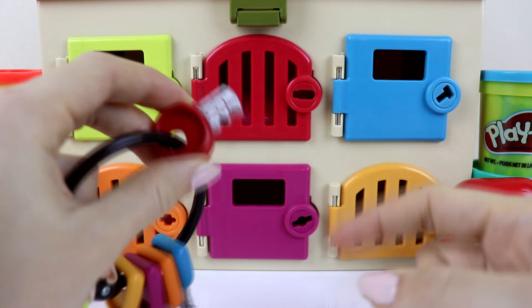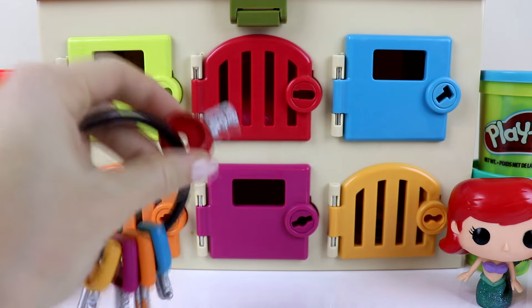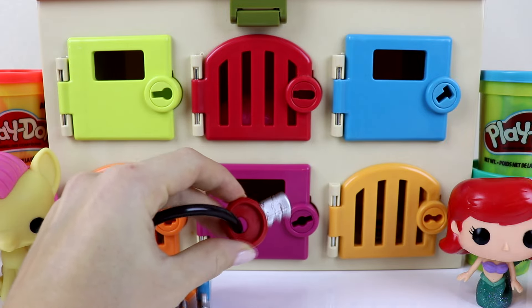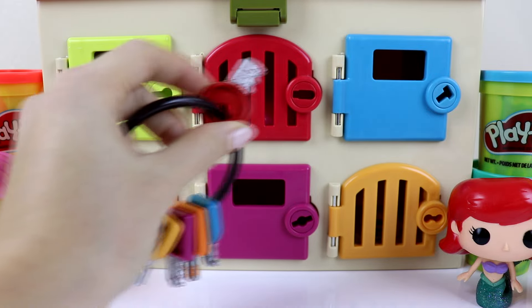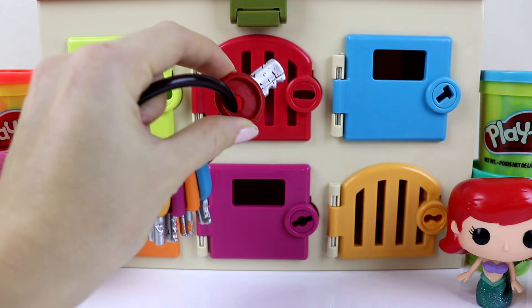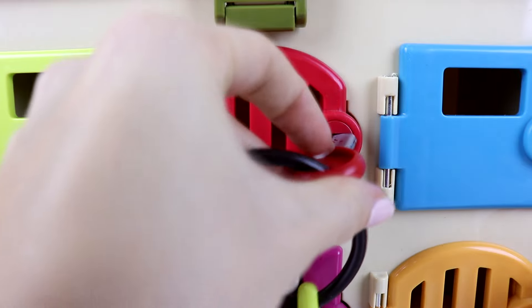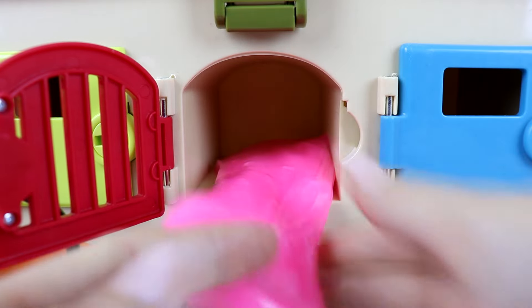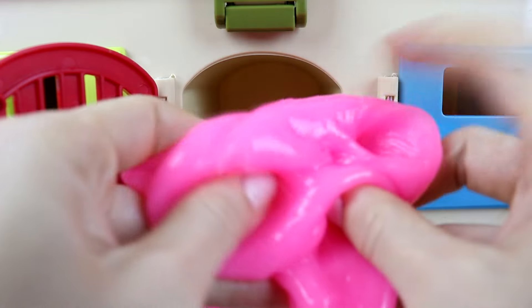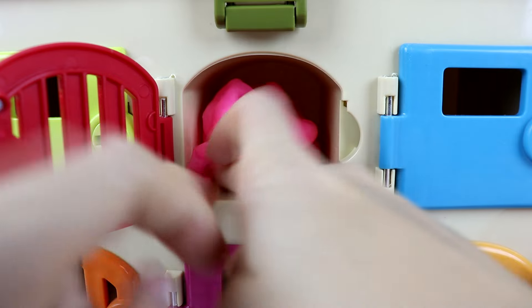Now we have the red key here. Let's see what's behind the red door. Let's go ahead and find it. This one here — let's open it up and see what troll we find next. Barb, she tricked us! She put slime in here instead of a troll. Look at this gooey pink slime guys, this is gross. Let's put it back in here — we want trolls, not slime.